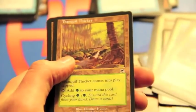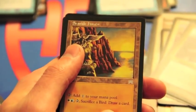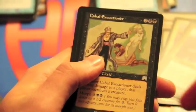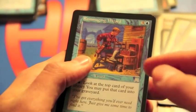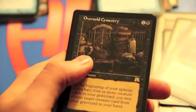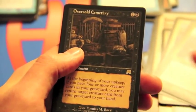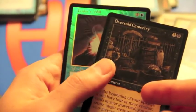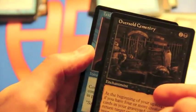Tranquil Thicket, super good, another Cycle Land for EDH. Seaside Haven, which used to be good when birds were good but that was ages ago. A Cabal Executioner, a Rummaging Wizard, the rare is Oversold Cemetery - super sick recursion card for EDH, really good if you're running a lot of graveyard stuff. Of course you have to defend it, but it's really cool. And a Foil Exeter's Will, super pretty. Yeah, the Polluted Delta is sick.